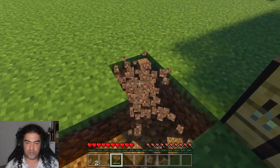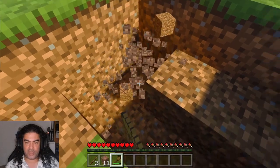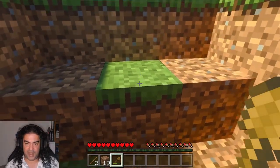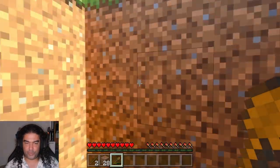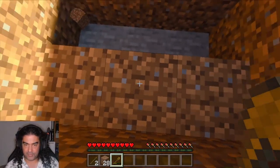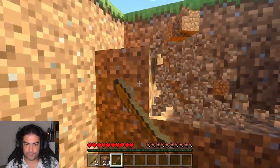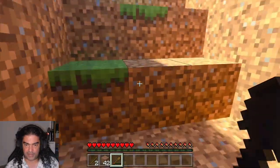The first thing I do is dig a three-wide staircase going down. I used to use a two-wide staircase — back in the day you couldn't run up and down stairs. When I make actual stair blocks and place them in, you'll be able to run up and down. The height I use: I'm standing on the stair, there's a gap below me, and I'm looking at the block directly in front. I go up one and dig that one out, then go all the way down.